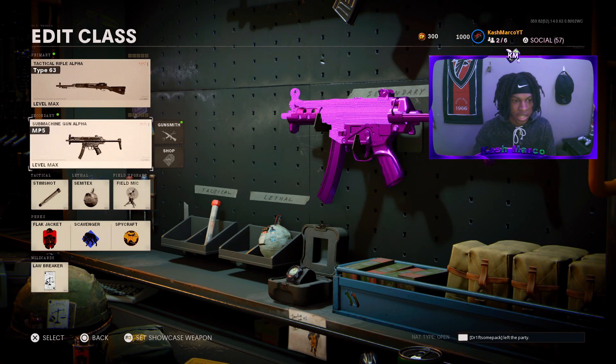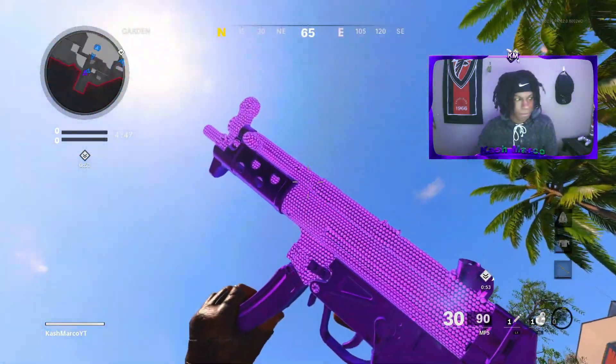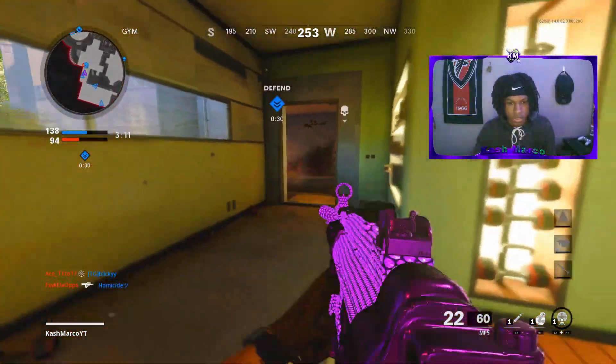Back out again, then click it one more time and you'll see that you've got it equipped — and it's not even unlocked. As you can see, I do have Plaque Diamond on my MP5. I'm about to go into a game and show y'all this actually works — it's legit. There we go, actually got the Plaque Diamond!